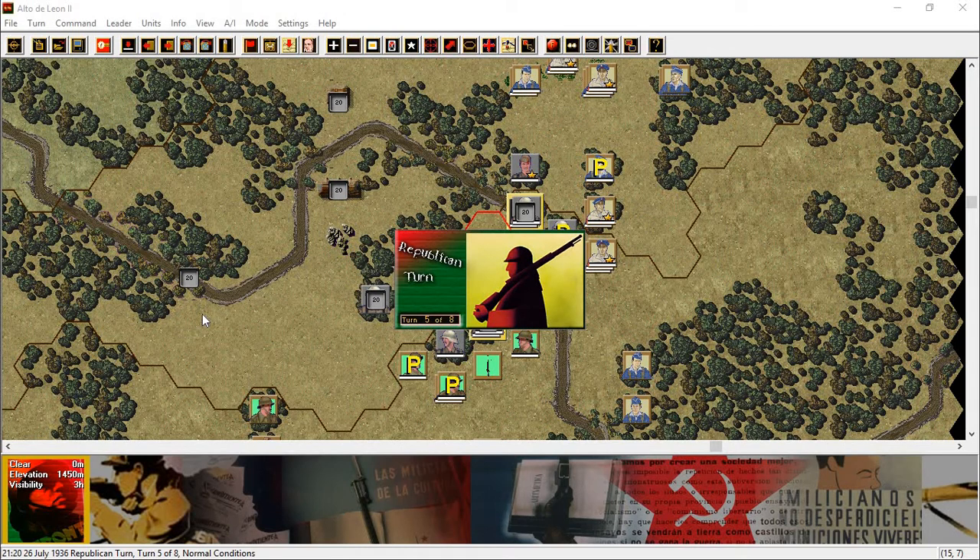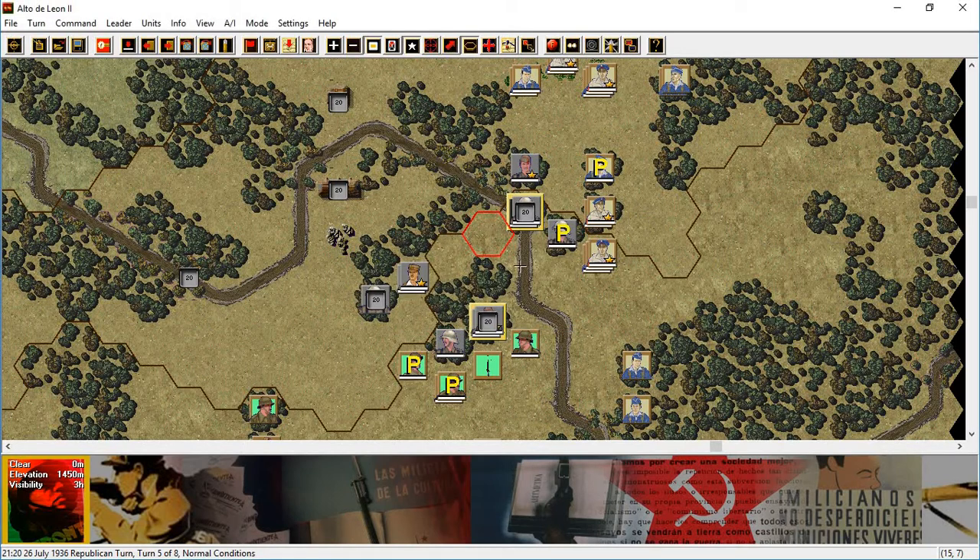Playing Squad Battles, Spanish Civil War, Alto de Leon 2 scenario, Republican turn 5 of 8. Turning on the unit used movement points button.